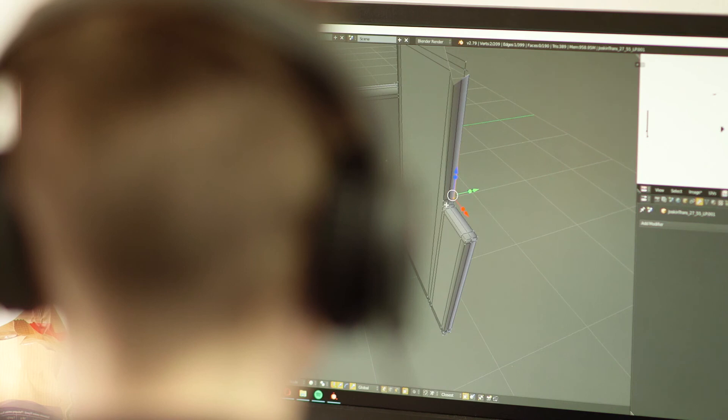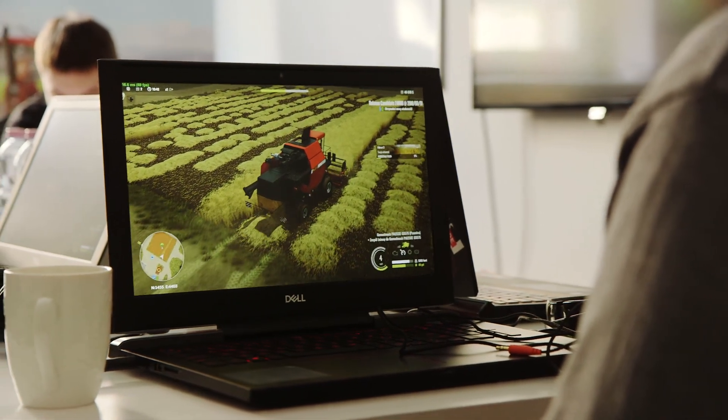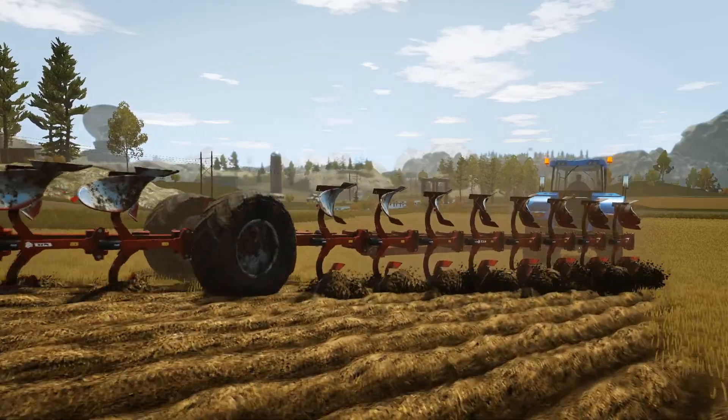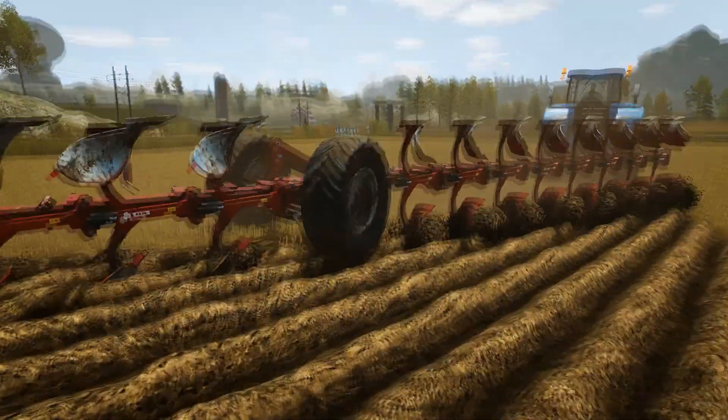When we started to show the game, one regular piece of feedback was that players wanted to see better soil physics. Right at the beginning, if you plowed a field, it would change appearance, but it wouldn't be physically furrowed. You wouldn't see the depth of the furrows from different angles. So fairly late in development, we decided to take a gamble and redo the terrain physics. Now you can see furrows in the soil from different angles — it's not just a texture, but a model with some physics of its own. We're really happy with how it's turned out.